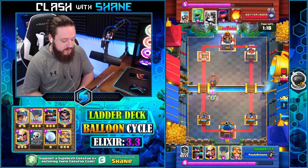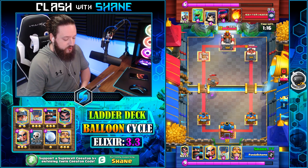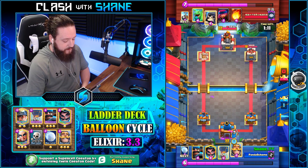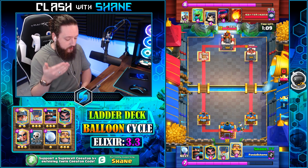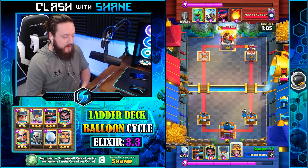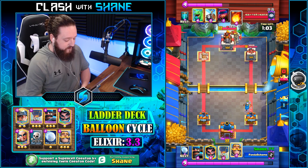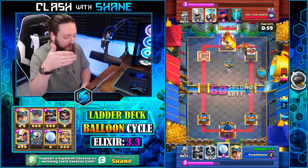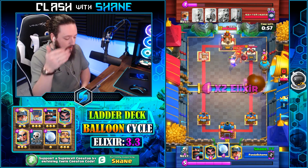I wait for both skeleton barrels to pop before going e-wizard — very important. If I used e-wizard earlier the tower would have gone down, as the e-wizard would have been overwhelmed by the second clone barrel skeletons. The firecracker right lane we just ignored — better to soak one shot and get the elixir back. Thankfully the tower goes down with the miner finishing it off. He can't get anything in front of the flying machine so I distract it with skeletons.